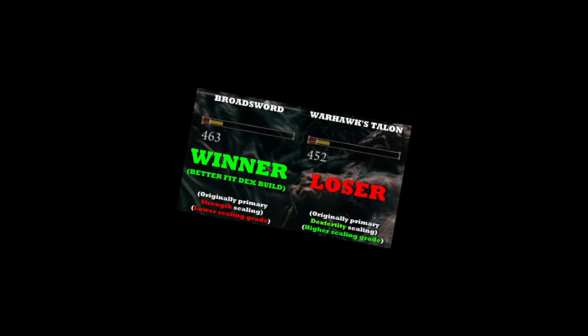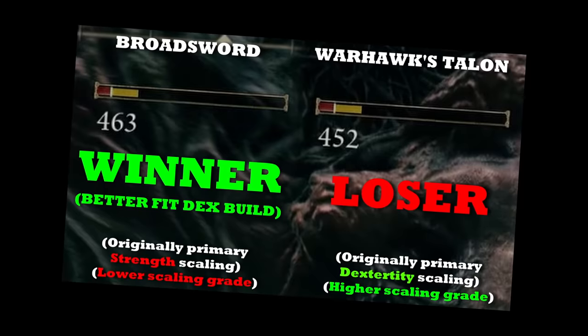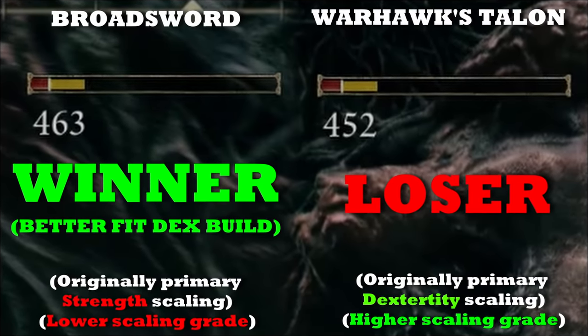What's even crazier is that the base damage stat of a weapon makes it possible for a weapon's secondary scaling attribute to out-damage a weapon where that same attribute is the primary scaling attribute — which is exactly what I showed you in the first example.